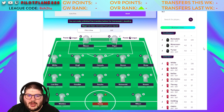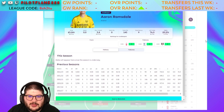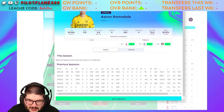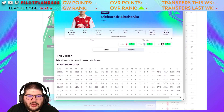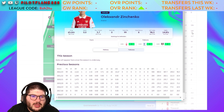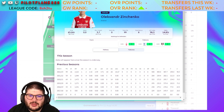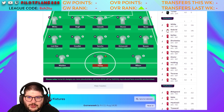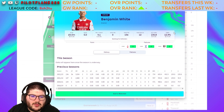Let's move into the teams themselves, running down team by team. Arsenal came second last season. Ramsdale is £5m again — some will go in on him but I don't think that price is warranted. Zinchenko also came in at £5m — same as Ramsdale — and he's going to get attacking returns and is nailed on. Saliba and Gabriel both at £5m as well. Ben White at £5.5m could be a mistake as he might be rotated with new signing Jurrien Timber.